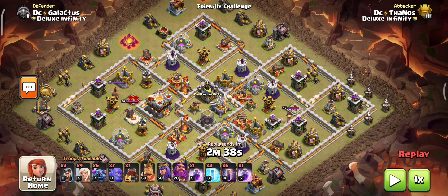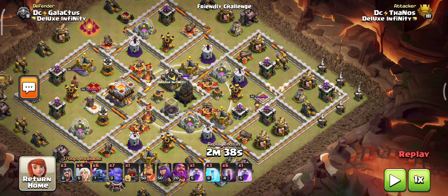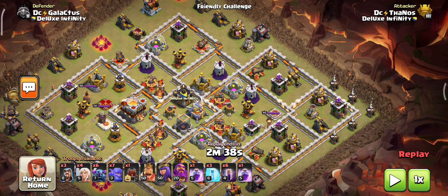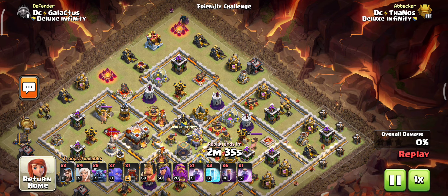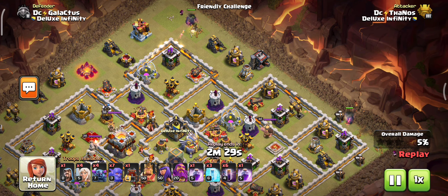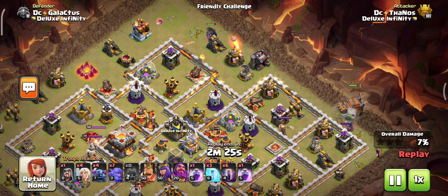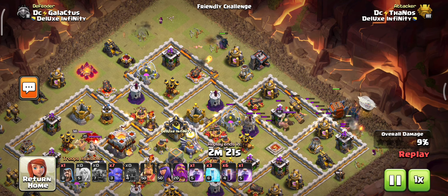Now we are entering into the second attack. The core of this base has the Eagle Artillery, which is easily grabbed by our PEKKA and super bowler with the help of a wall wrecker. Make some funneling in the corners — we already discussed this in the previous video. It is very easy to execute, so don't worry about the funneling tricks. It is not critical for the wall wrecker charge, and this queen walk is also used here.